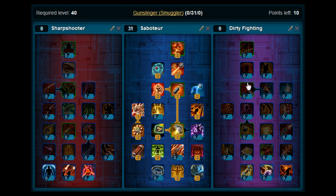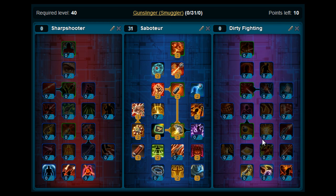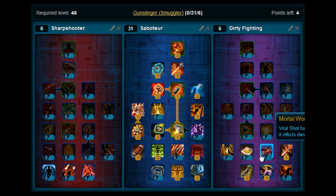So what we want to do now is move along to the Dirty Fighting tree and we're going to put a few points on here. Levels 41, 42, and 43, you're going to put on No Holds Barred. Levels 44 and 45, you want to put on Black Market Mods. Level 46, you're going to pick up Open Wound. And then levels 47 and 48, you want to put on Mortal Wound. And that's all we're going to do here for Dirty Fighting.